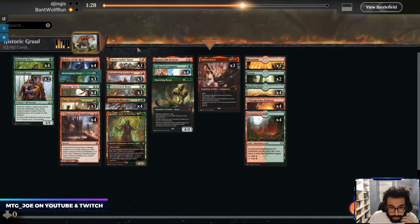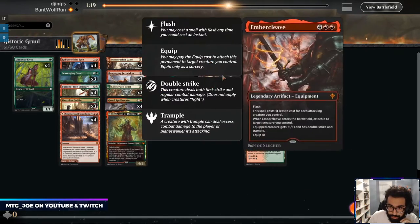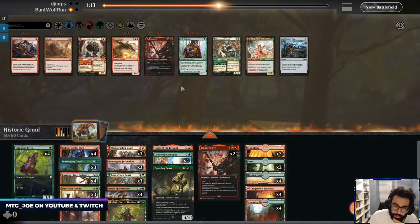Pelt Collector is a little iffy. Bone Crusher — at least if it targets something it's something. Let's just get rid of the Pelt guys. The thing is Ember Cleave is the way we get them.